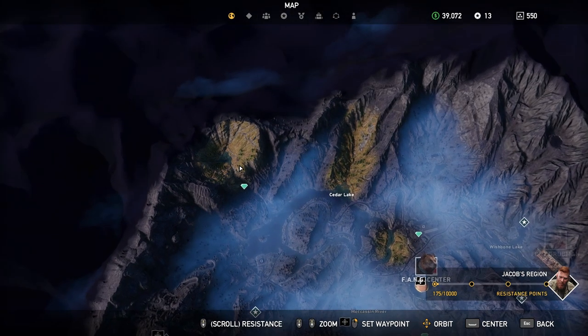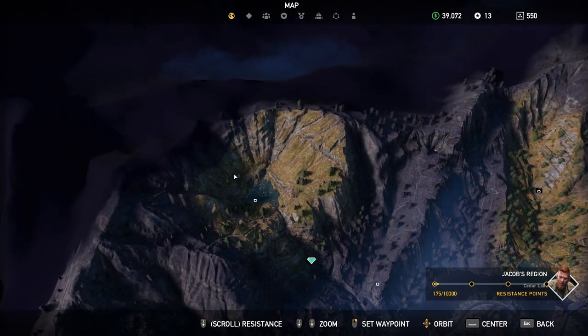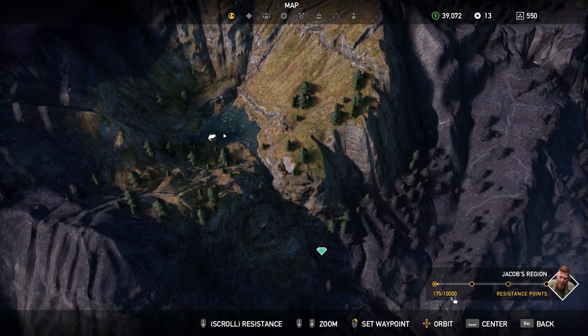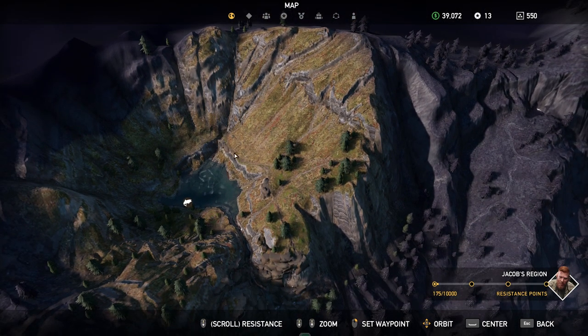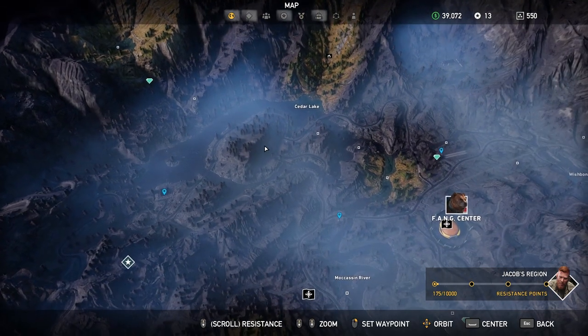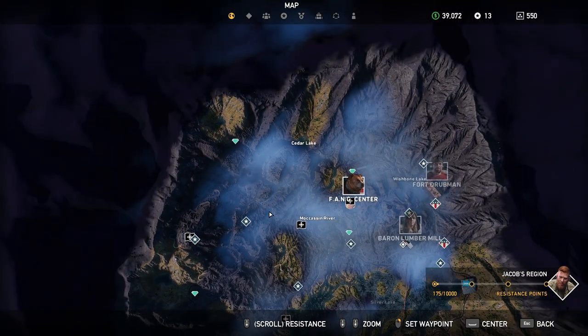They are located all the way up north near the hard reeling salmon fishing spot. The easiest way I've found is to just sit here — they'll spawn up here, over here, and down here. If it's not the one you want, just shoot in their general direction; they'll run away and a few seconds later more will spawn. The easiest way to get up there is by plane.